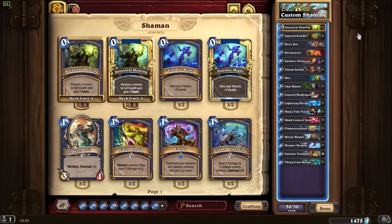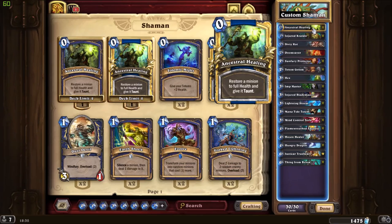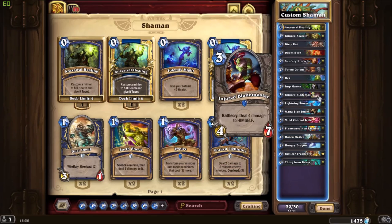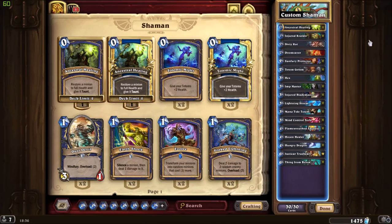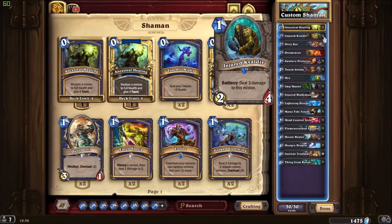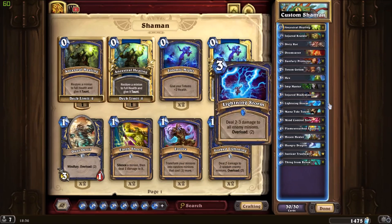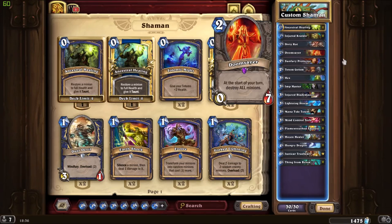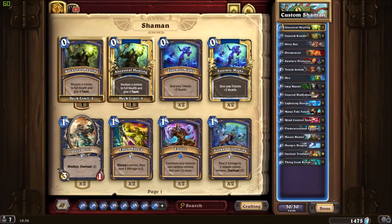Starting with Ancestral Healing — you have Injured Kvaldir and the Injured Blademaster, two copies of both. This card can give you a 2/4 with Taunt or a 4/7 with Taunt, which is really good value especially against some of the aggro meta. You also have one Doomsayer, which is really good for handling the early game.